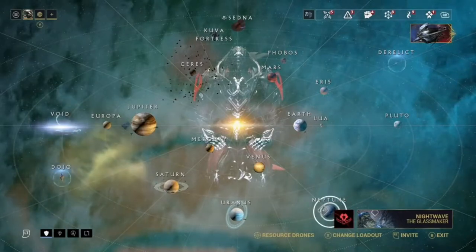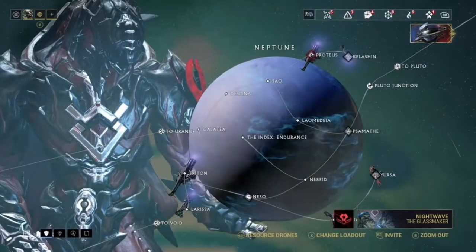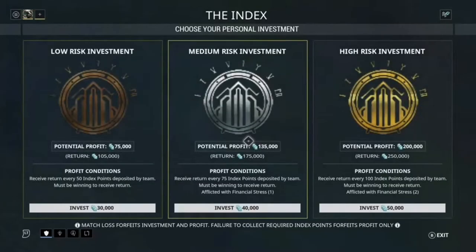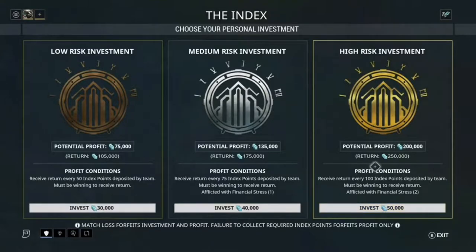When you get to Neptune, the main thing you want to do to get credits is the Index. The high-risk Index is really easy — I can easily solo it. The potential profit is 200,000 and you return with 250,000 without a boost. You do have to have 50,000 credits at the start, so grind out credits first. If you win, you get 250,000 back.